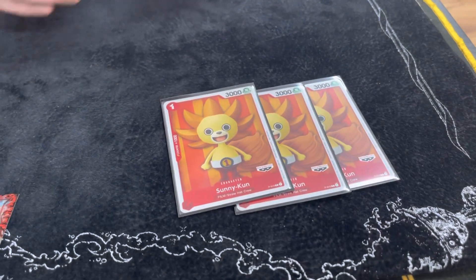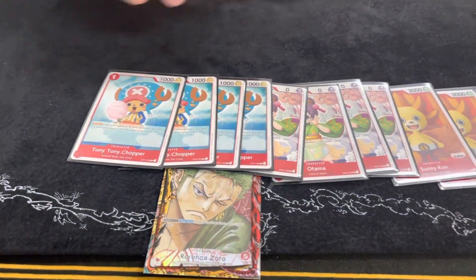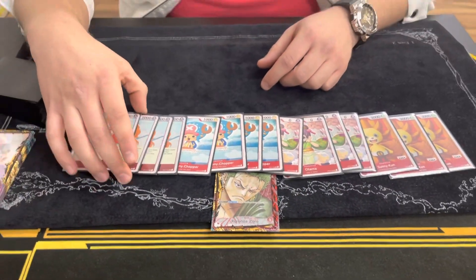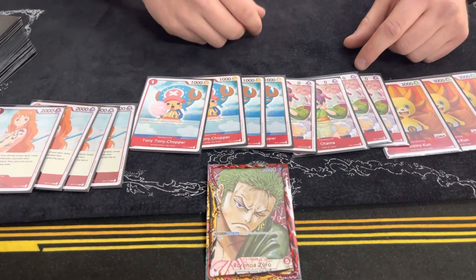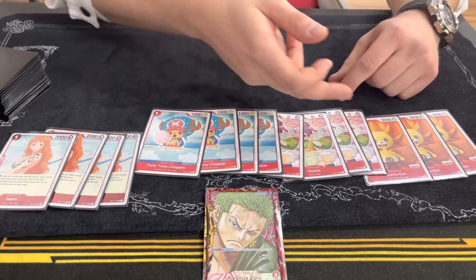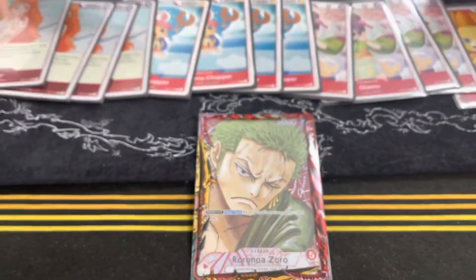For the one-drops, three Sunnies of course. Then four of the Otomars, four of the Choppers, and four of the Namis. You need the one-draws, you need an army search for everything in the deck — it's really good. The Sunnies are good for pressure because you have Zoro; he gets 1k to every character you control, so he's basically at 4k with one down, 5k on five. So it's actually three attacks — very good leader effect.